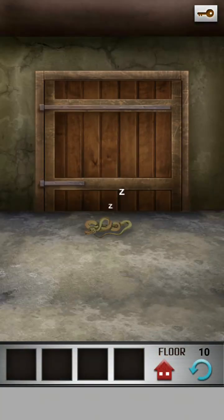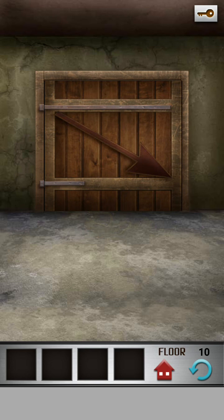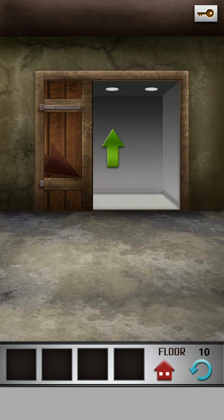At the last level, shake your phone to wake up the snake — one, two, three. Now slide your finger where the arrow goes. Let's open.